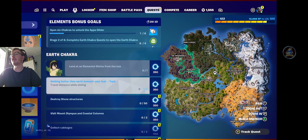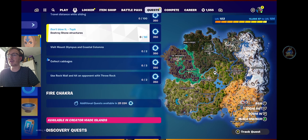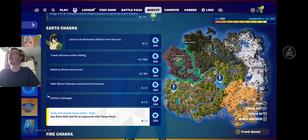She is giving us the next set of quests in the form of the Earth Chakra. We have some quests where you want to get XP in creative, but we're not going to go over those in this video. The six we're going to go over are in normal game modes, and they require the following things: land at an elemental shrine from the bus — shouldn't be too hard; travel 100 metres while sliding — very easy; destroy 50 stone structures — might take a few games but shouldn't be too hard; visit Mount Olympus and Coastal Columns — not that hard; collect three cabbages — fairly easy; and use the rock wall and hit an opponent with a thrown rock, which might be the hardest one on there but still not too hard. It even marks which two of the eight shrines you need to go to in order to get the Earthbending Mythic that you'll need for the rock wall and thrown rock abilities.